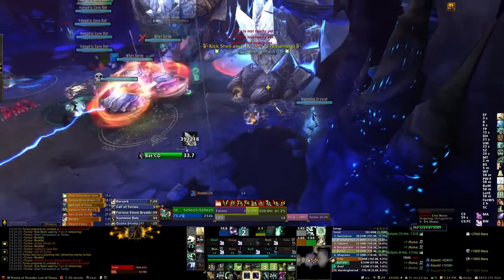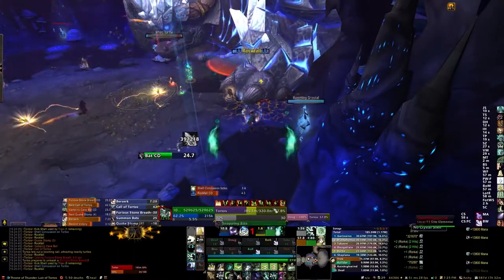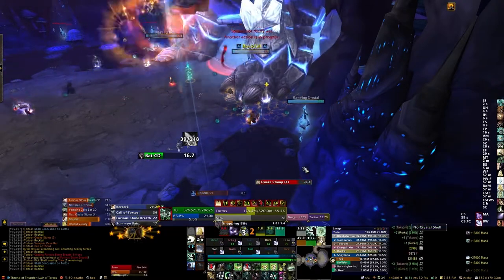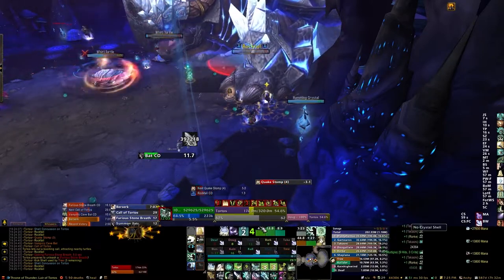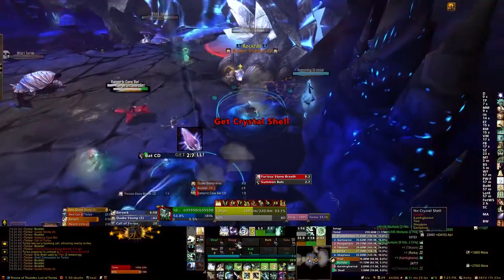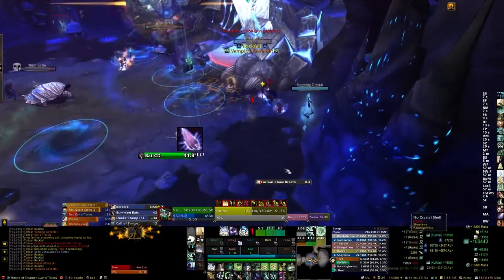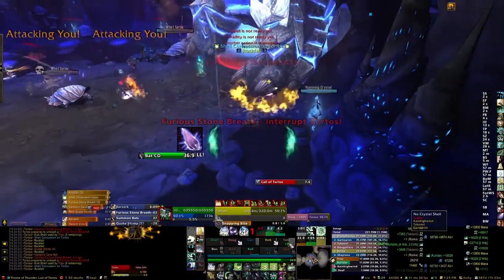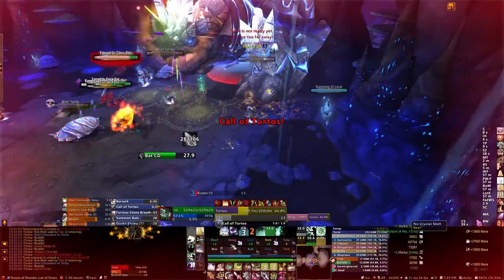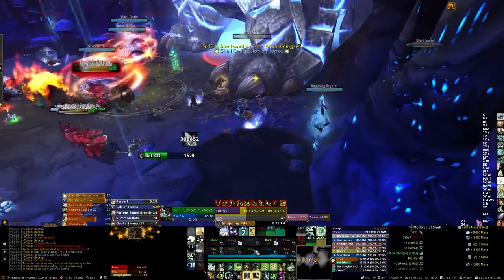For the most part, everyone will want to keep Crystal Shell active at all times. As soon as you engage the fight, you just attack a humming crystal, and then your healers heal everyone up so that the absorptions get up to their max. When Quake Stomp hits, at worst you'll only go down to 75% of your actual health, because the absorption plus 25% of your health is equal to the 100% of Quake Stomp. Also, if you apply Crystal Shell while your health is low, any heals will not increase your health — it will only go to the shield. So ideally, only apply Crystal Shell when your health is high or at max. The general rule is: if you're above 90% health and don't have Crystal Shell active, apply it. If you're below 90%, wait until healers bring you above 90%, then apply.